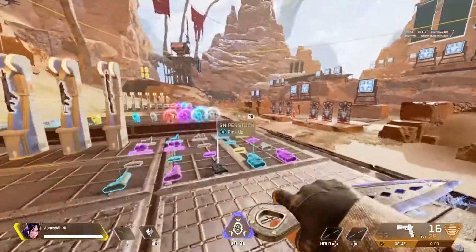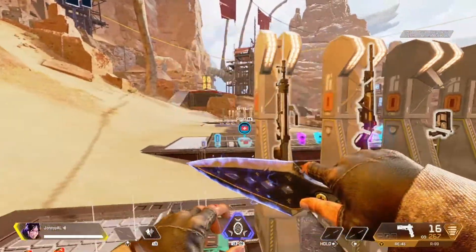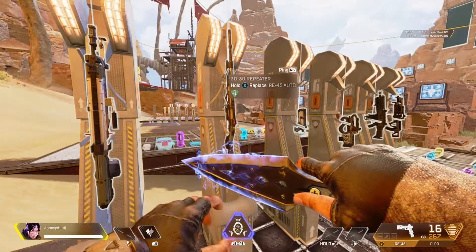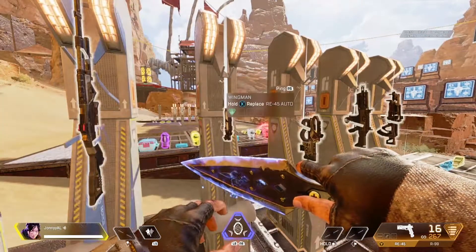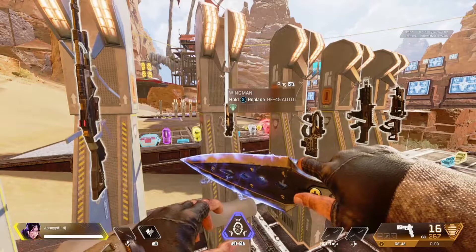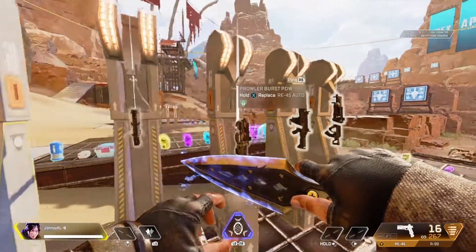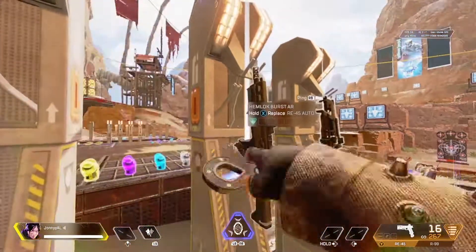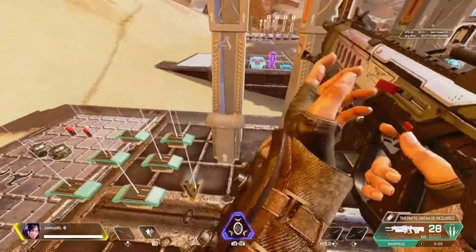With all the light ammo weapons out of the way, let's move on to the heavy ammo. We've got the new Rampage, the 30-30 Repeater — which is a single-fire weapon so we don't need to do much — the Wingman, the Prowler which has just come out of care packages and is now floor loot, the Hemlock burst, and the Flatline. Let's kick start it off with the Rampage.